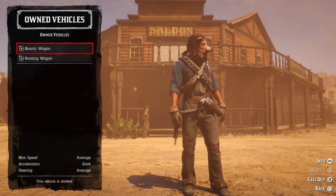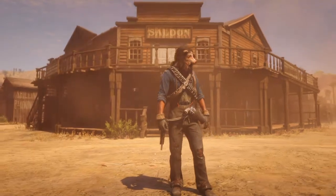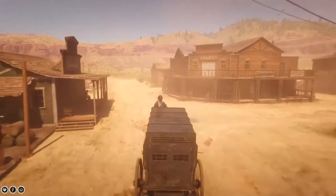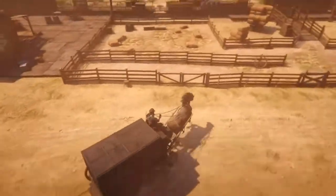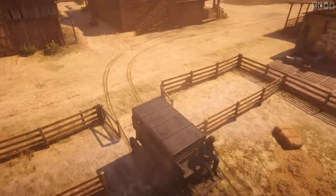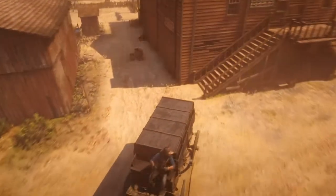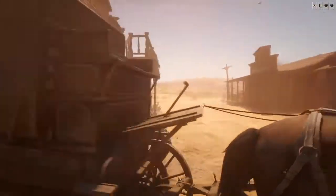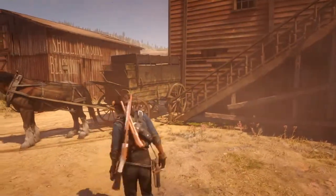The first thing you're going to be using is your bounty wagon. That's the first thing we need to try to get on top of the building. Once you find your bounty wagon, just pull it over to the left side of Armadillo right here where the stairs lead to the top floor. Just back your bounty wagon up right here to the spot where I put mine — it's right here where the stairs are. We're going to be setting our setup up like this so we can climb on top of the bounty wagon.